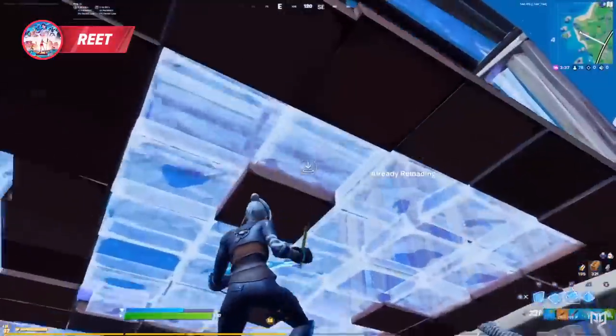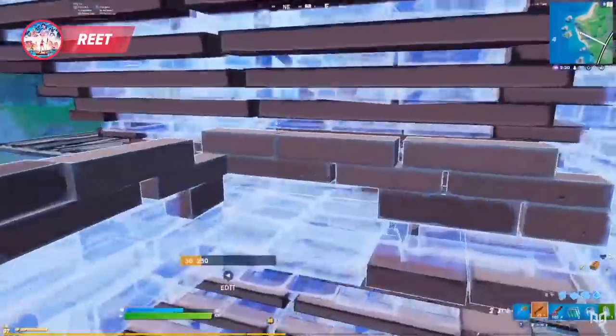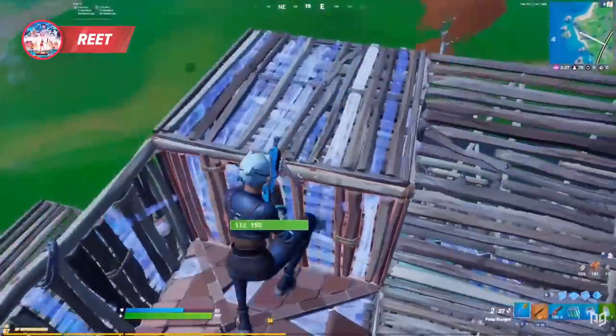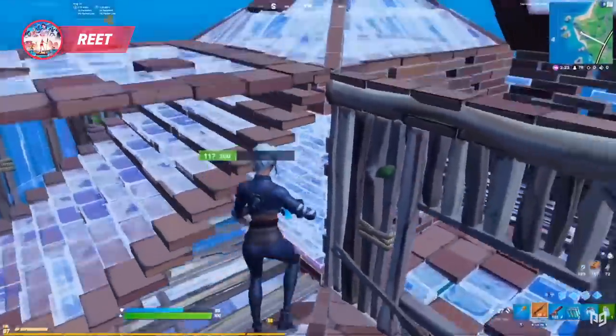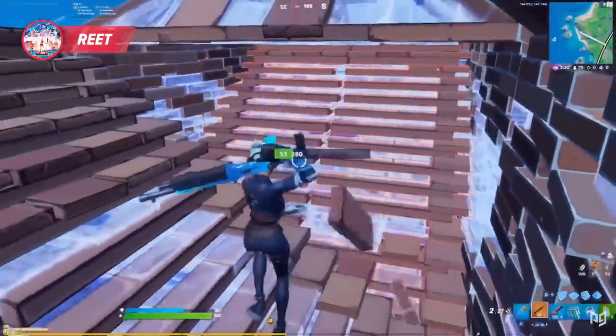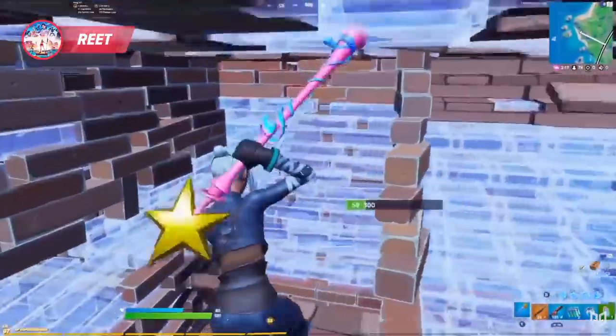Notice how he edits his floor and immediately combs above to prevent the enemy from editing their own floor — pretty smart. Afterwards, Reet edits his own floor and places a backward ramp for protection so he can jump up. His opponent is acting skirmish; Reet goes up to break the ramp but anticipating an edit, he pulls out his shotgun and cracks their shield.